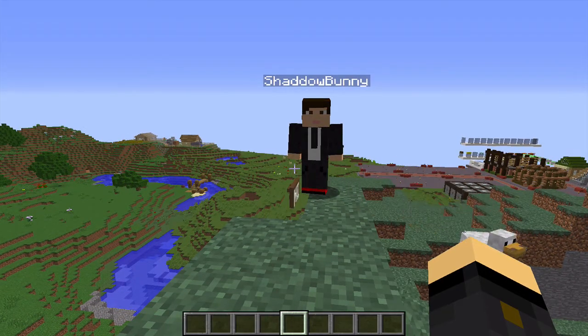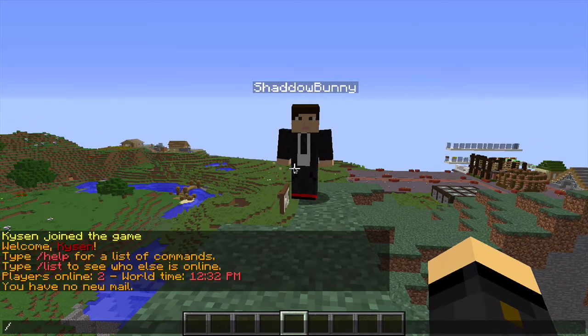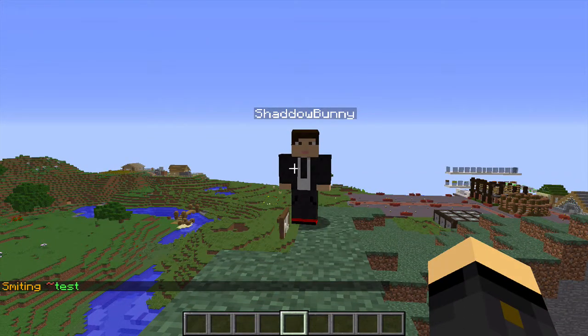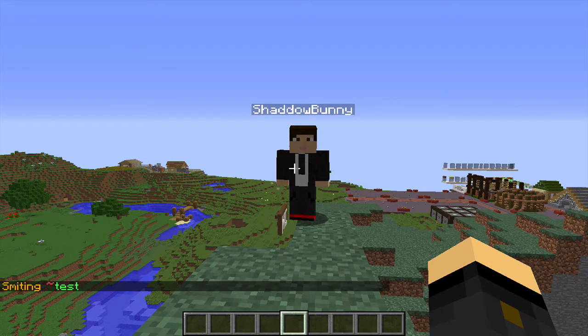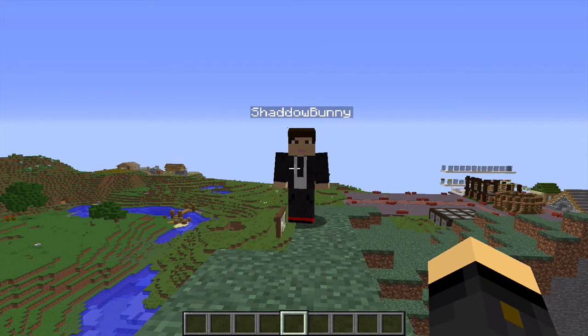I have got Shadow Bunny on the server to help me out once again. I'm going to start by showing you what the slash smite command actually does for those of you that don't already know. If I type into chat slash smite Shadow Bunny, you'll see that a lightning bolt comes down from the sky and smites Shadow Bunny just like that. Now this is very fun, but unfortunately this does not work with the Essentials plugin, so I'm going to show you a variation that does — and that variation is the lightning command.